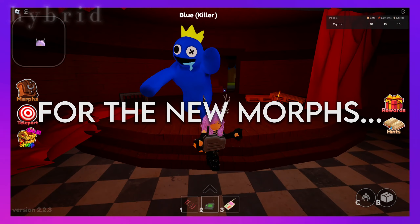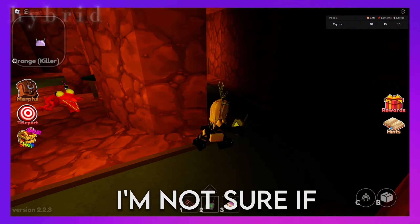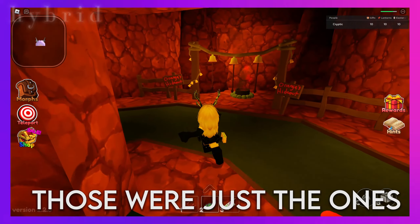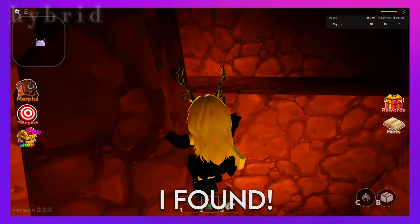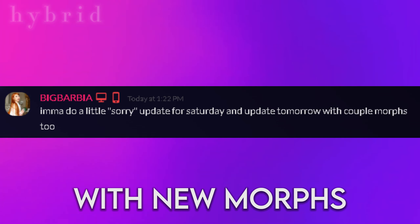That's it for the new morphs, but I also noticed that hostile enemies were added in this newest update. Now you can find NPCs of blue and orange around the map who will attack you if you aren't careful. I also noticed that the hints were kept hidden this update, but are said to be revealed on Monday. The devs also revealed on Discord that an update will be released tomorrow with new morphs.